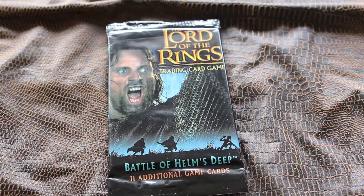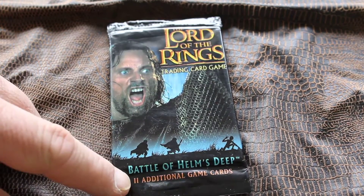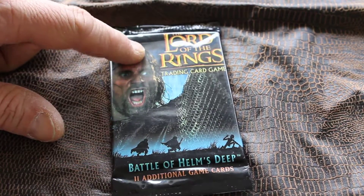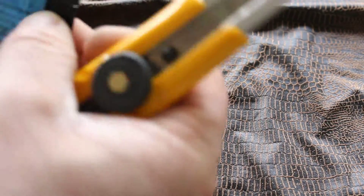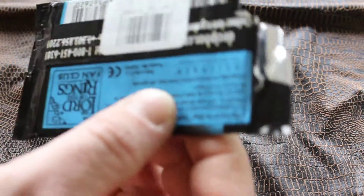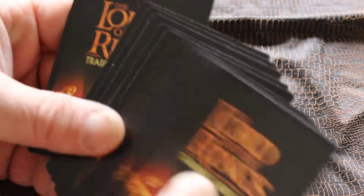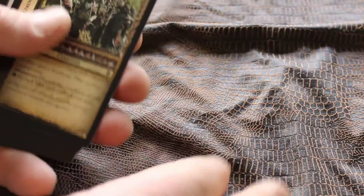So I went to the discount pile at Toys R Us for cards and I haven't seen this forever — Battle of Helms Deep, 11 additional game cards, Lord of the Rings trading card game. This came out a long time ago, so for it to still be sitting around in the store it's pretty interesting to see. I thought, you know what, let's open it up, let's see what's in here. Here is the back of the cards.